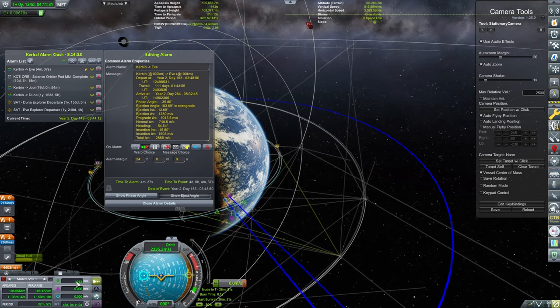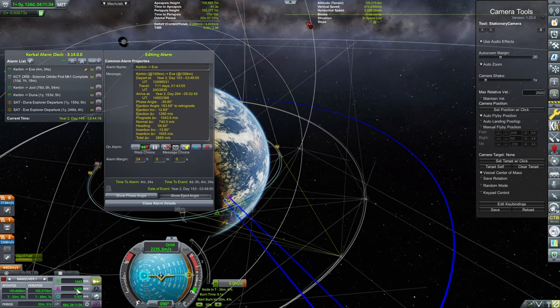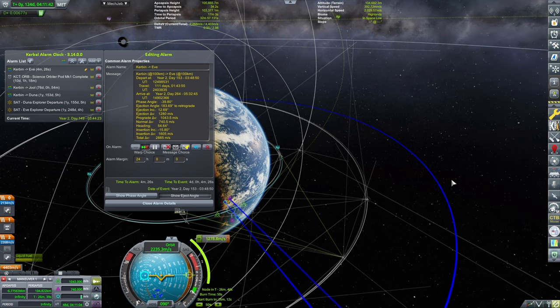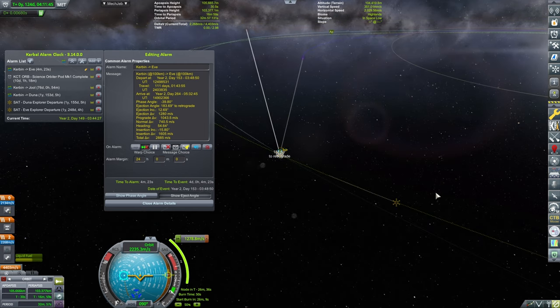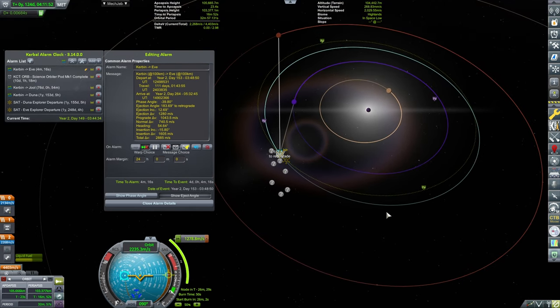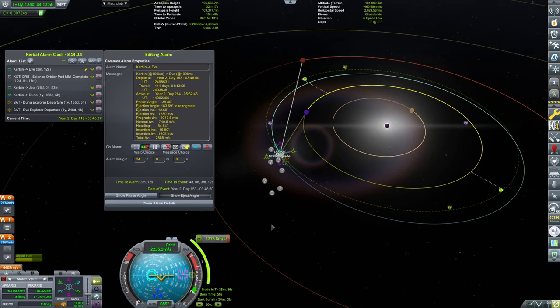The sharp-eyed among you will notice there's another maneuver node that says Eve Explorer Departure — that one is in one year, and this one, the next window, is in four minutes. So I really wanted to give it a genuine shot rather than waiting a full year. Then on the next window, I can always launch a second craft, which might even be a lander or a remote network.